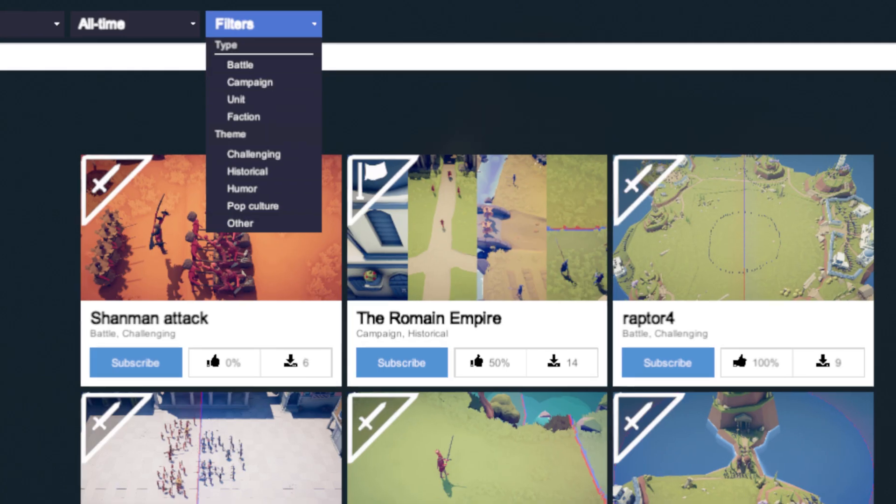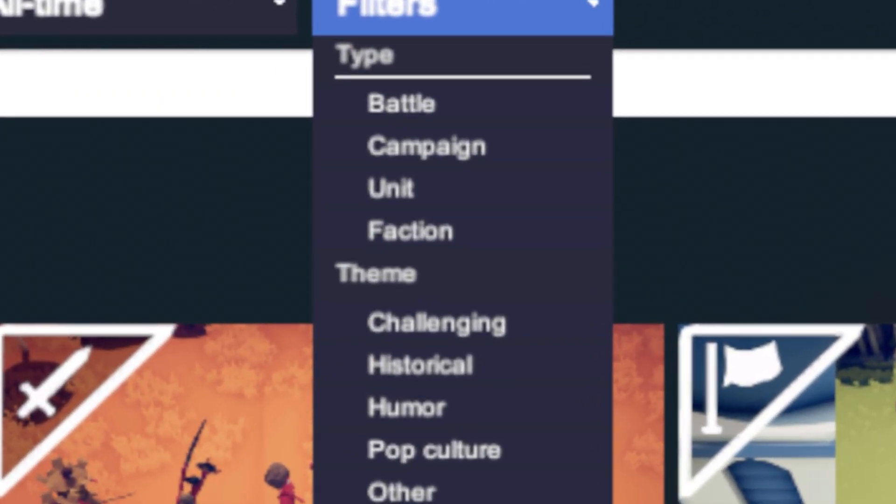The ability to upload these to the workshop is all but confirmed, as if you go into the workshop tab, there's an option to sort by faction.